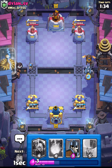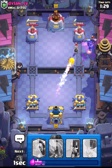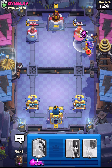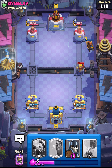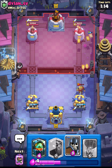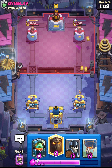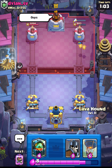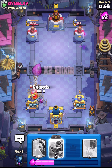He must have prince so what I will do this time is place my minion, and I think we should fireball these two — that's going to be a nice fireball value for us, really great. He used his arrows. I'll use my zap to take out that prince, and our lava pups will get a lot of damage. He has Tesla for my balloon but the pups are getting a lot of damage as his dagger duchess is reloading.